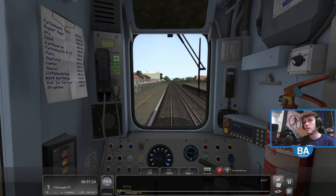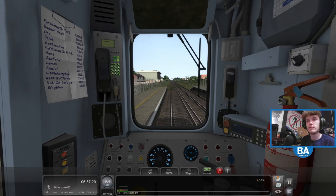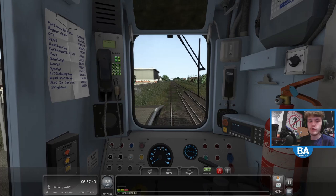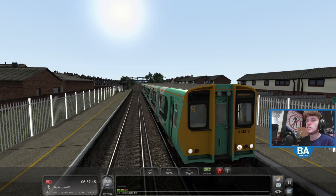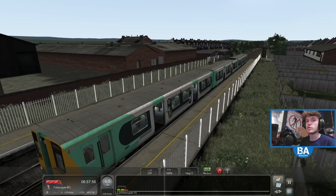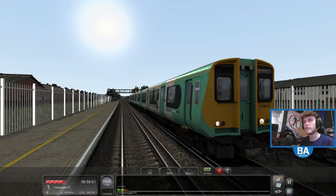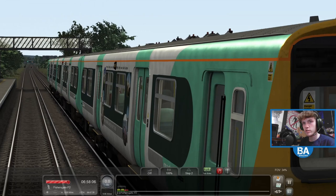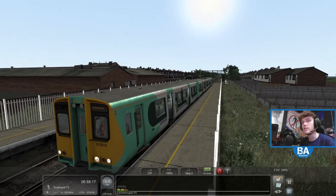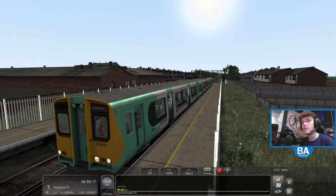The long-term plan for this route is to get it to Littlehampton — silent T — which is a good chunk of the route. Then the longer-term goal is to get it to Portsmouth Harbour, which means redoing the scenery of the Portsmouth Direct Line or merging the routes together — merging the newer Portsmouth Direct Line with this one. That signal's having a bit of a disco back there. If anyone knows how to route-merge, feel free to message George because I think he was looking at how to merge the routes together — that would be a massive help.